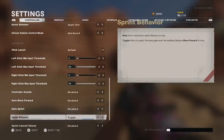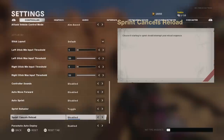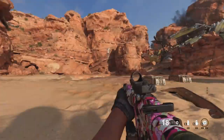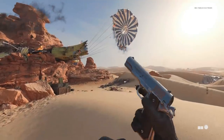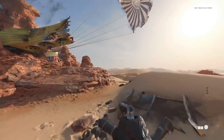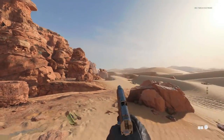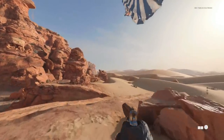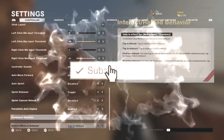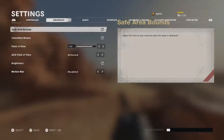Controller sounds I have off — I don't need my controller talking to me while I'm trying to focus. Auto sprint I also have off; you don't want to get caught in an unwanted sprint. Sprint cancels reload is personal preference — if it's on, you can cancel a reload by sprinting, but it means you can't run around while reloading. I prefer it off so I can reload while running, and just hit Y-Y or Triangle-Triangle to cancel manually if needed.